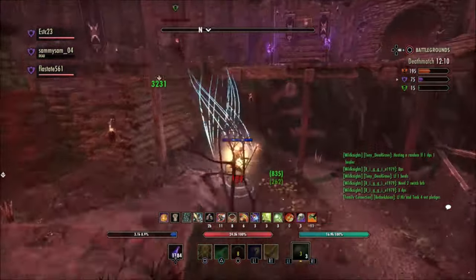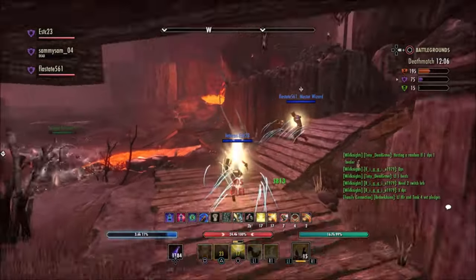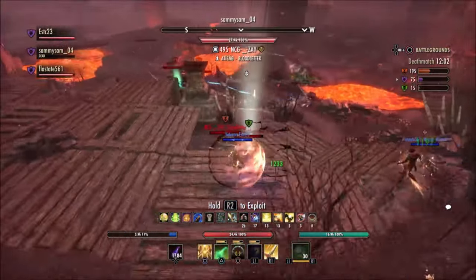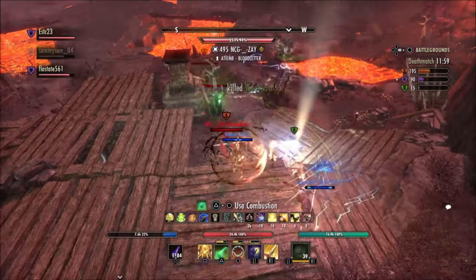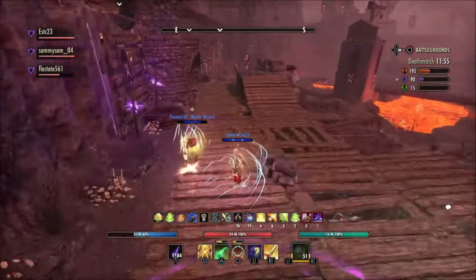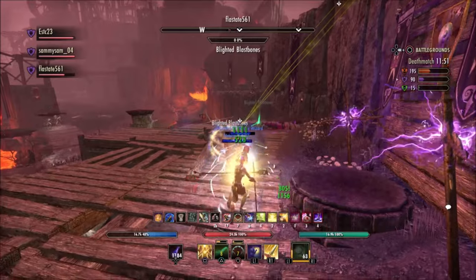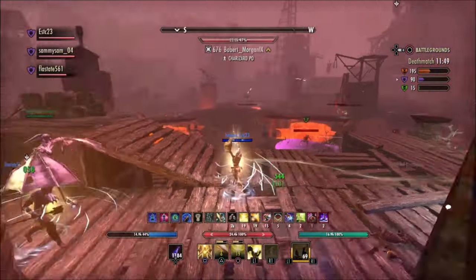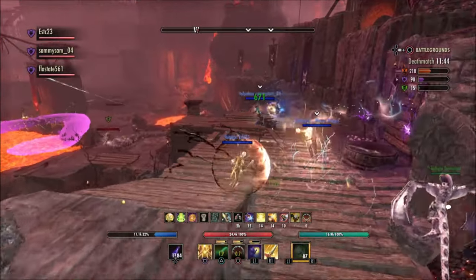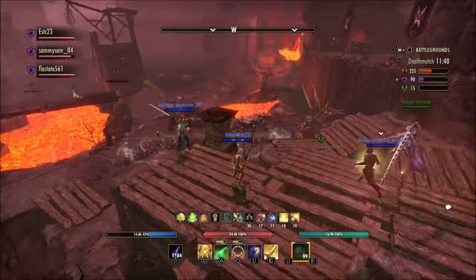If you go into battlegrounds or Cyrodiil in your regular PvM gear, you will die in a matter of seconds. Players in ESO figure out the meta very quickly and know the most efficient way of killing the opposition. Unless you are highly skilled with the ability to anticipate every move, it's not recommended to heal in PvP in all light armor that provides little to no resistances. Most of the time it's a combination of heavy armor.